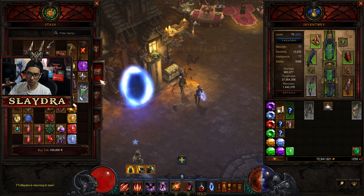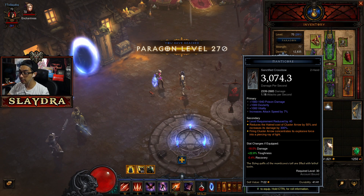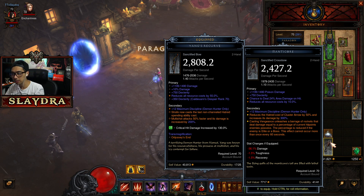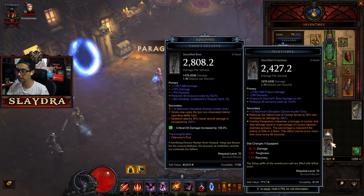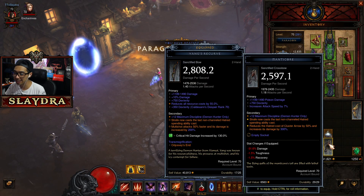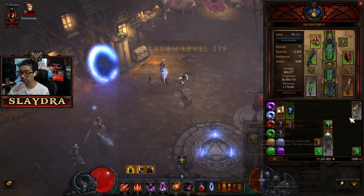We actually have a bunch of these and I can show it off right now. If I don't want to run Cluster Arrow, I can re-roll it — and it will re-roll all of the primaries. They're always going to be primal-level stats, the highest number, but they will roll randomly. For example, most people would want Cooldown Reduction, so you can keep slamming it until you roll what you want. However, the secondary will also change. I kept rolling and now we have 'Strafe casts the last non-channeled hatred-spending ability.' Can you add a Ramalandi's Gift? Yes, you can add a socket.